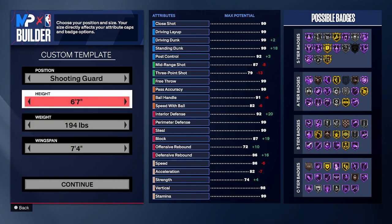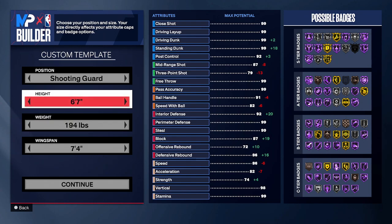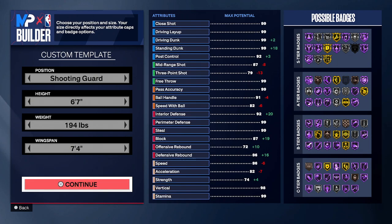Height, weight, and wingspan can vary, but I wanted to get 99 steals, so I had to go with 6'7", unfortunately — but it is what it is. 6'7" is not a bad height because not only will you be able to get a 99 steal, you will also be able to unlock anchor on bronze at the minimum, so you want to be somewhere around 6'7" or maybe a little bit taller. You can tweak these how you like. I went with 6'7", 7'4" wingspan, and 194 pounds, just for my purposes only.